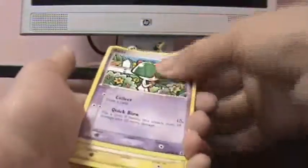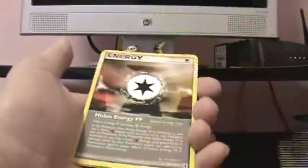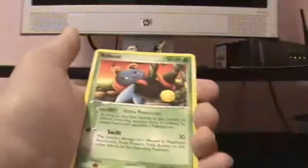Sorry about that. Ralts, Holland's Voltorb, Ditto, Makuhita, Taylo, Zubat Reverse, oh my god, Holland Energy FF Rare. Volby, and Holland Ruins.